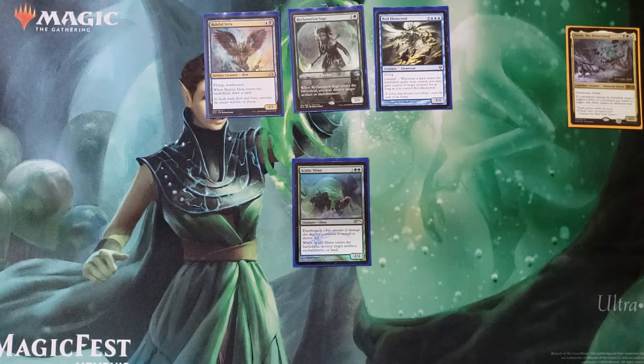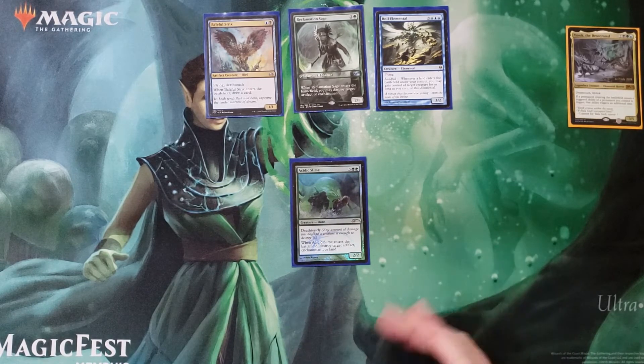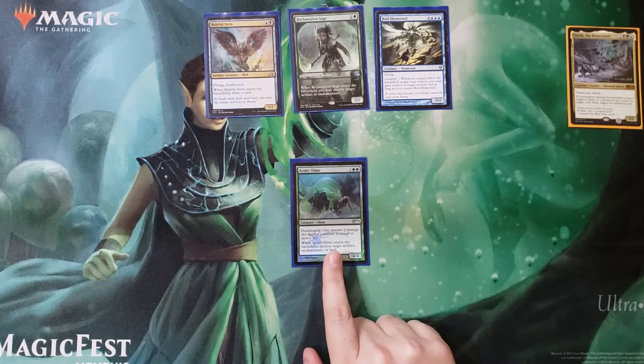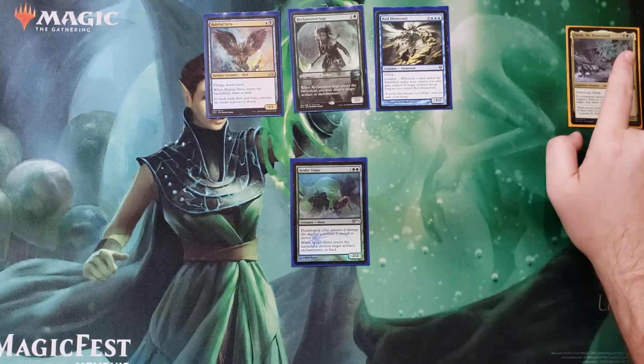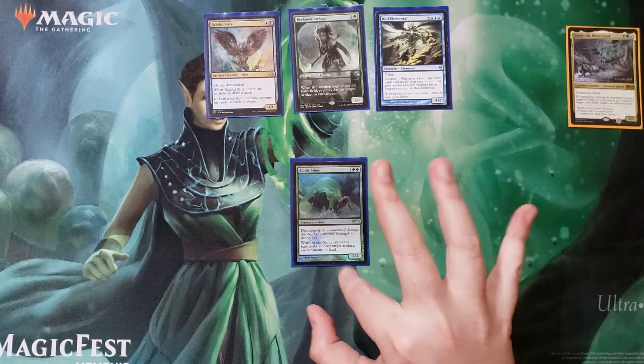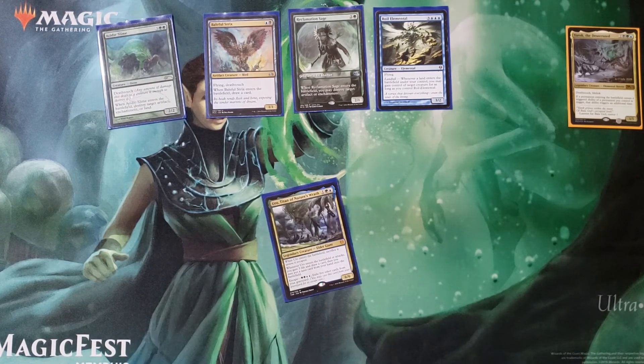Acidic Slime — I know everyone does not like land destruction, I hate land destruction, but sometimes it's funny. If there's a Cabal Coffers or Yawgmoth's just going off, this guy gives you that option. It does tail toward the artifact or enchantment targets, but land is in there. And we are playing Sultai, so reanimation — maybe we'll come back to that.